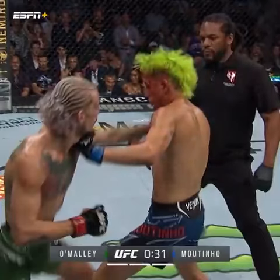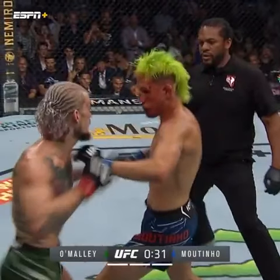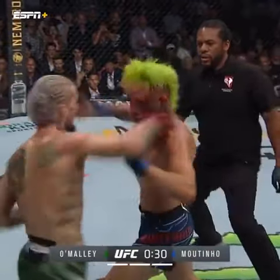Jab lands. Look at the back foot — back foot hits. That's his trigger that he should go again. Right hand again.